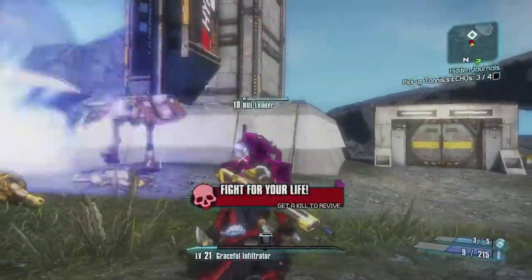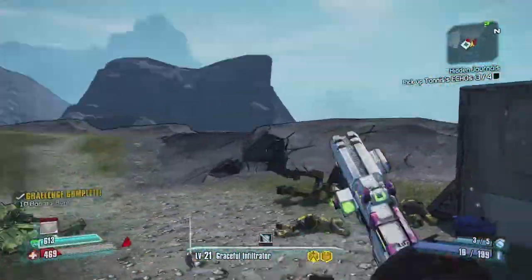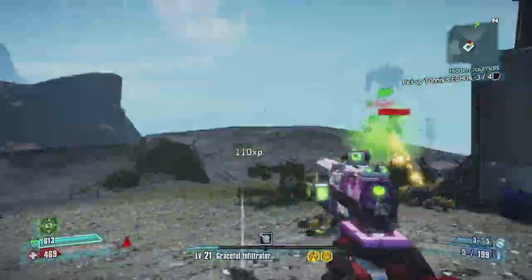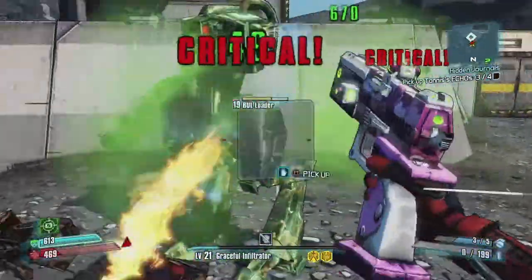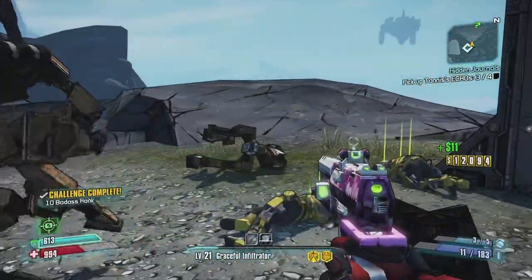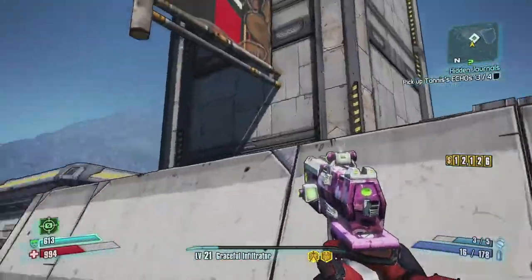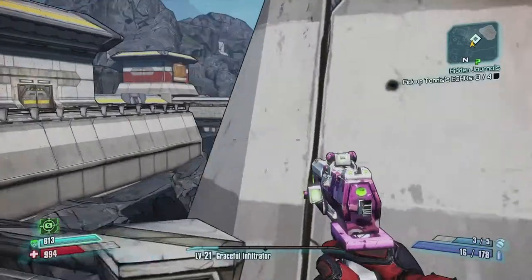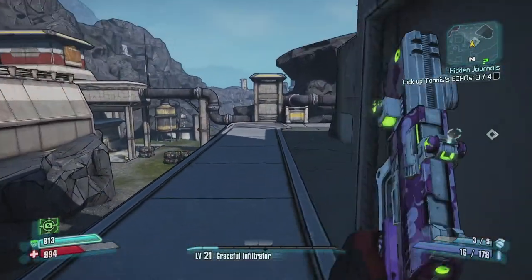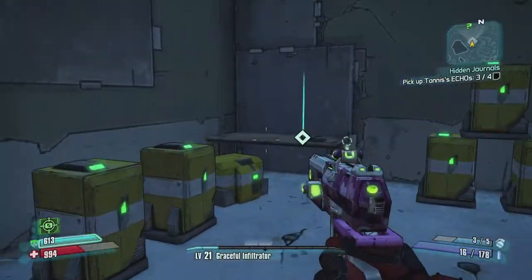He hit me. There we go, we're doing fine. There's one over there. And then that bull loader - hit that off. Then we get our health back a bit. We're right next to Patricia Tannis's last audio log, and there's also a chest because we just unlocked this - there was an electric barrier over here. It's probably right in here - yeah, there it is.